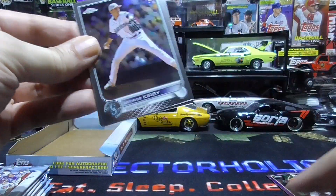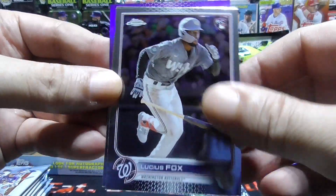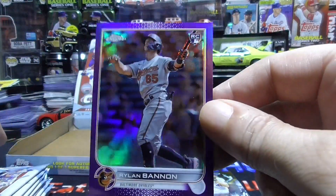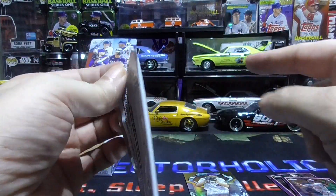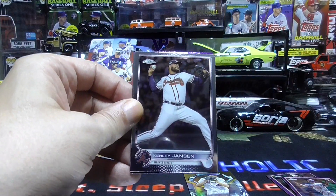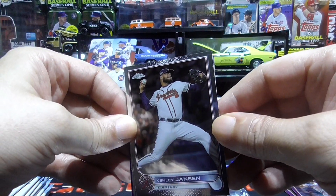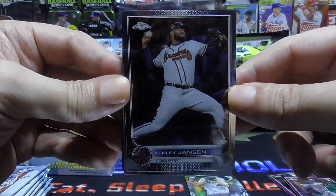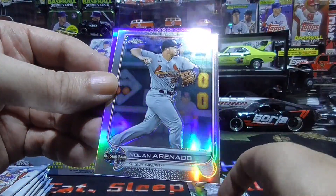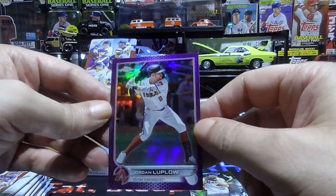A George Kirby rookie, a Lucius Fox rookie, a Jose Trevino, and a Ryland Bannon purple. First time I opened this, I got one purple in every pack and I didn't know why, but someone left in the comments that said in the update you get one purple per pack — which I did not know, and that is pretty cool. Kenley Jansen, a Marcus Stroman, Nolan Arenado refractor — I love those refractors — and a Jordan Luplo purple.